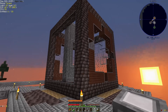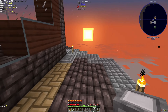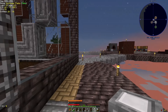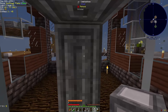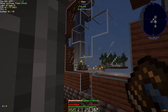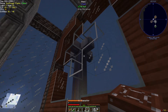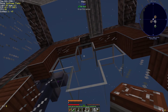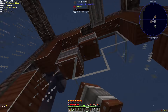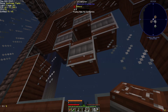That brings us to the cube. The cube is something I designed in a test world, and I think it's going to allow us some freedom when it comes to — not electricity exactly, but something like electricity.